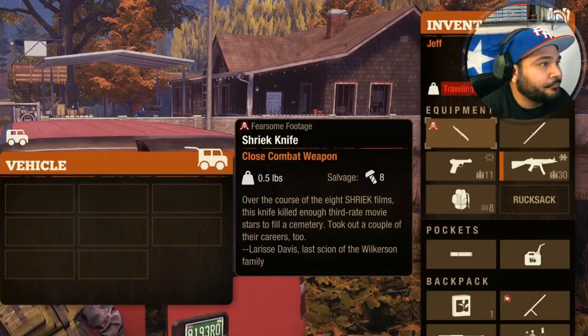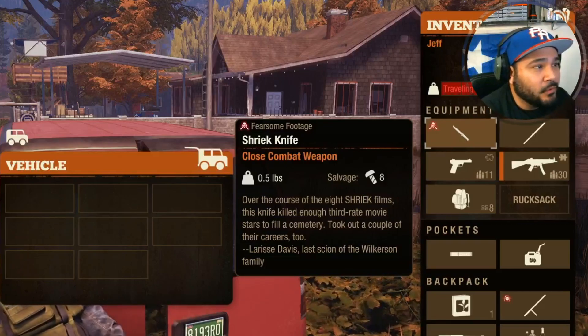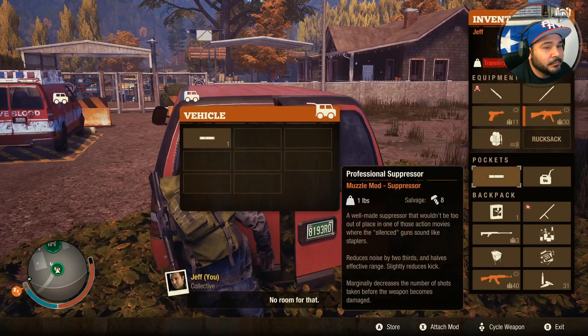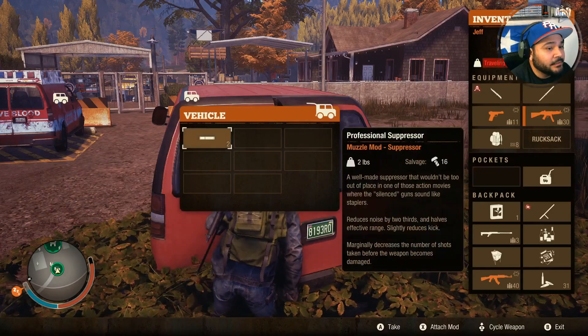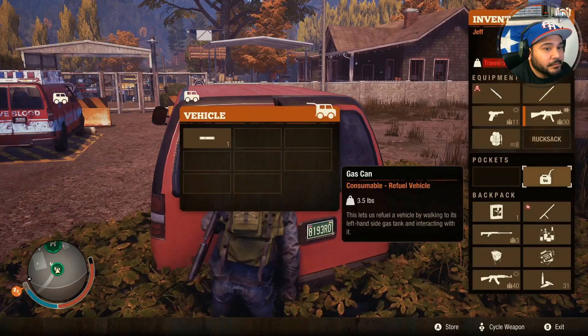Little update on it — I figured out if you have a van with a whole bunch of slots, you detach. I have another mod, a suppressor or whatever, in there, then you attach it one back. Then you just throw whatever you want in there.